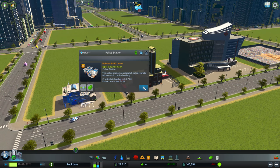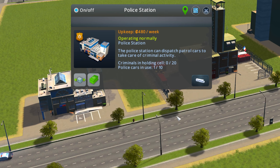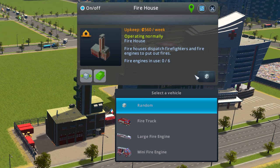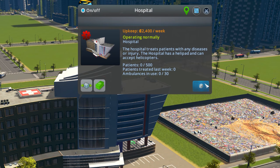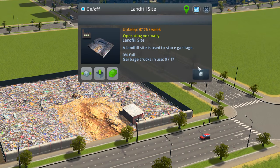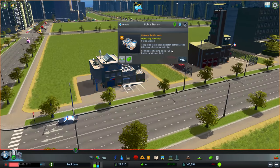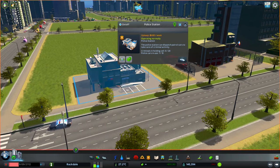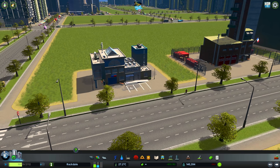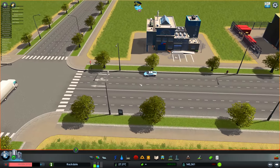We also have the service vehicle selector. We can select different models: the mobile command center and a police supercar for police stations; for fire houses we have the normal fire truck, the large fire truck, and the mini fire engine; for ambulances and hospitals we have the fly car ambulance and the large ambulance; and for rubbish collection we have the large garbage truck and the small garbage truck. These are coming from the vehicle pack by Bisquicklehausen. Let's pick the police supercar - look at that coming out of the station!